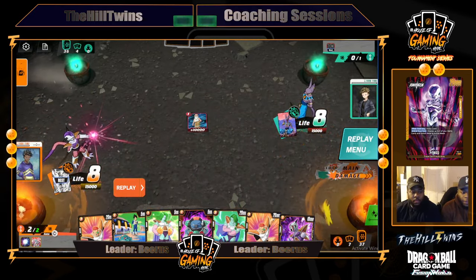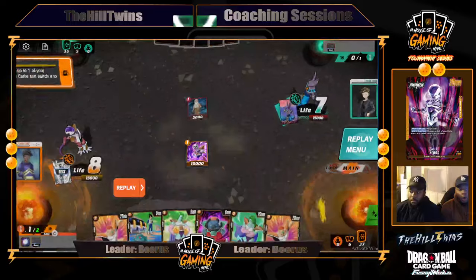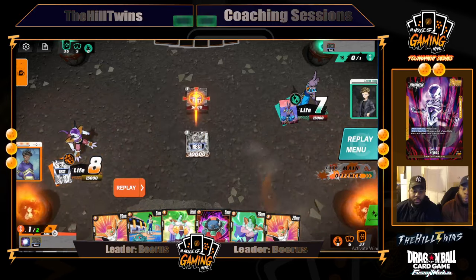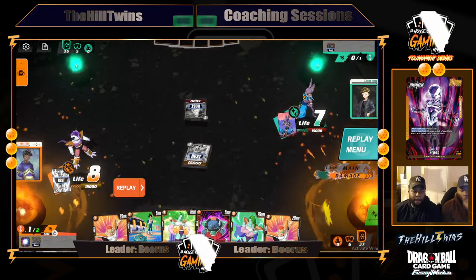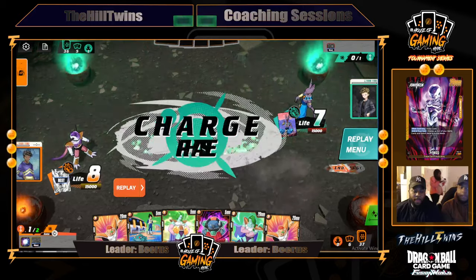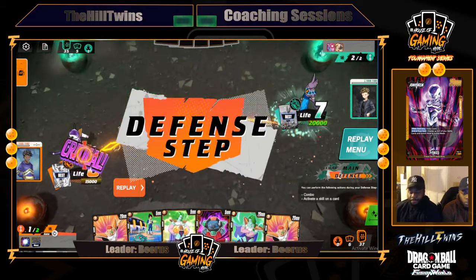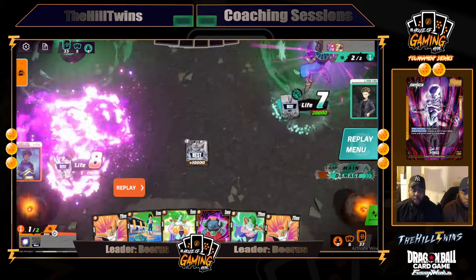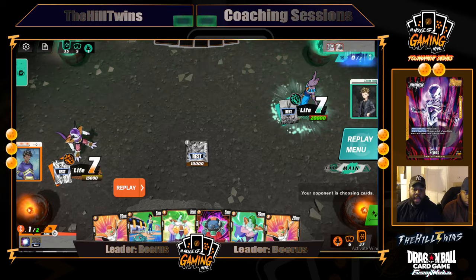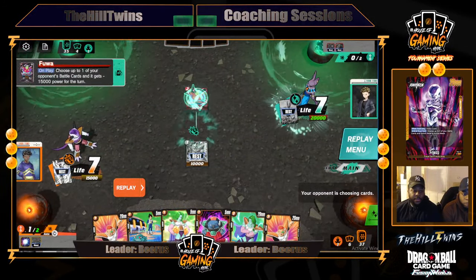We're attacking into him and Baris is going to take it. We need to be very conscious of how many cards he has in his hand. We're going to play Freeza and that's going to allow us to arrest this guy and we're going to attack into it because we don't want him to add cards to his hand. He lost one card — he didn't take the life from it on his first turn, so he did not replace it. We'll be able to start swinging at his battle cards should he summon them, and we don't want him to take those cards from his life as resource.